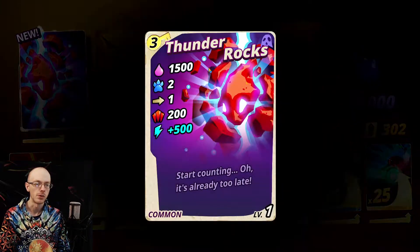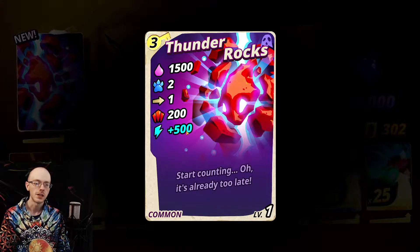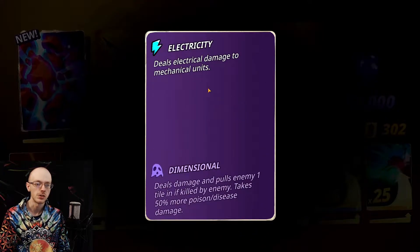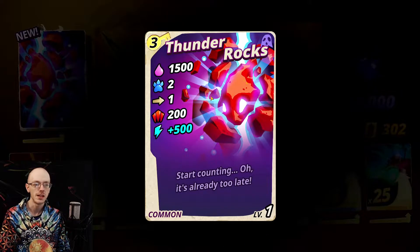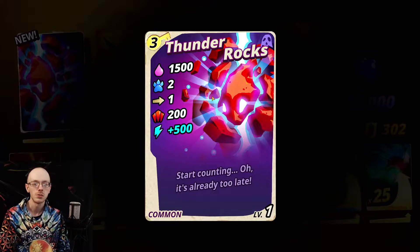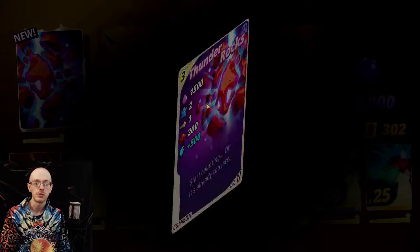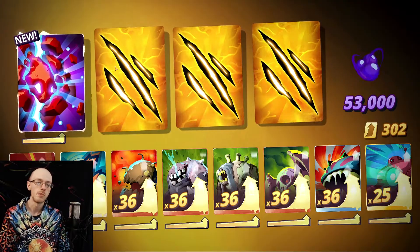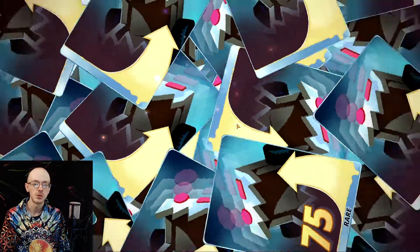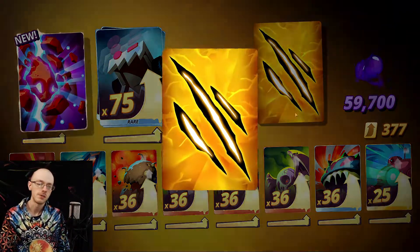Thunder Rocks - what are you? Why are you flaming around? He's got 500 shock damage - deals electrical damage to mechanical units. He's the anti-mechanical, so the robot we just pulled - he's gonna do some disgusting work to him. That's a 700 hit for a three cost. If they're using anything metal, they're gonna have to run for their lives.